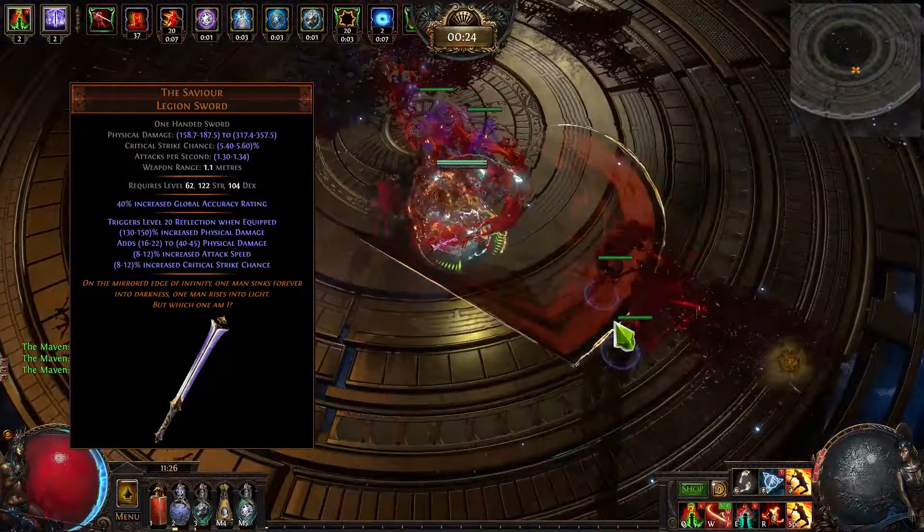On top of that, we are using different mechanics to survive better. The build has 100% spell suppression, the build has Grace to survive better, and even in Hideout our estimated chance to evade attacks is around 57 to 60%. We are also using Determination, because that way we can tank physical damage much better.